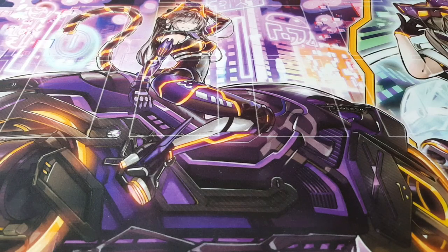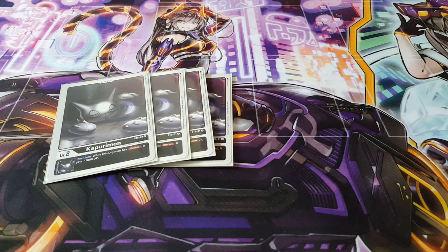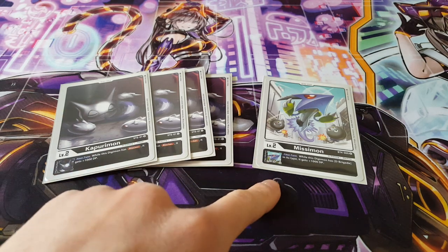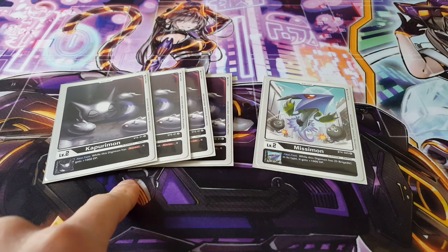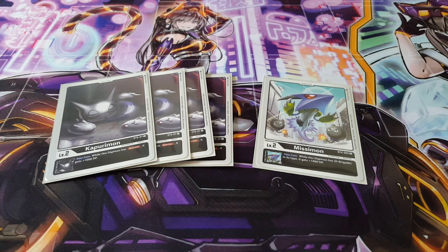Now for the Digi-Eggs, both variations can actually work here. We're playing four copies of Kapurimon — basically as long as you have a Blocker, it gets a thousand DP. We're also playing Misimon: during your turn, while this Digimon has Debrigade in its type, it gets a thousand DP. I only had one copy of Misimon, but if I had four copies I would play four Misimon and one Kapurimon. Both are quite interchangeable in terms of ratios and really good for this deck.